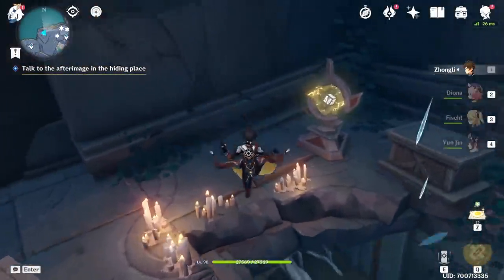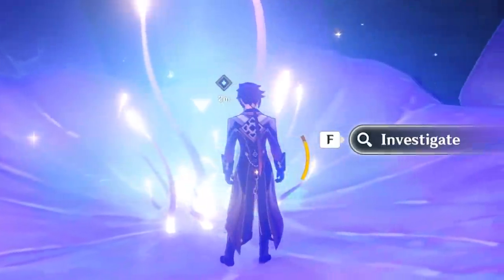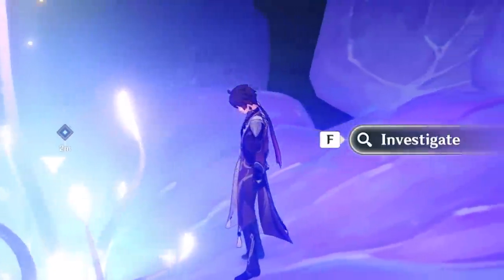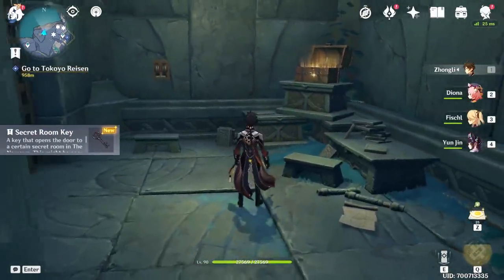After you get inside the secret room, activate night mode again with this monument and then talk to the shade you'll find inside. There's more to the quest, but you'll need to wait for the server to reset to finish it. Make sure you've opened the chest in here because it reveals a very special key, which I'll talk about in the next part of this video.